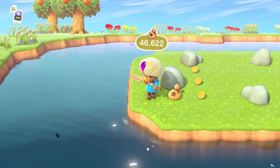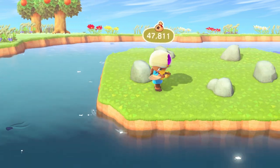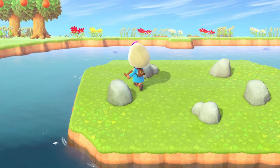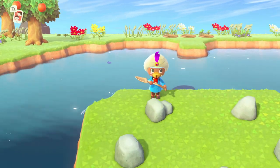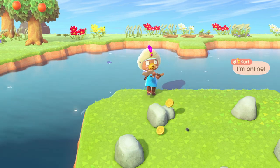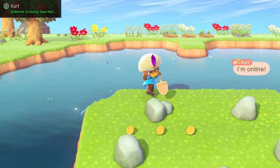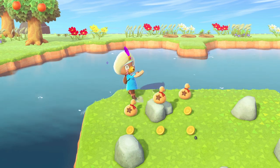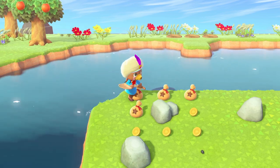In Animal Crossing New Leaf, there was a special shovel you could get when you hit money rocks that had a chance of doubling the amount of money from a rock on a single strike. But in this game, I haven't found anything like that yet. With that in mind, there's currently a maximum amount of money you can get from a money rock if you hit all the strikes correctly.